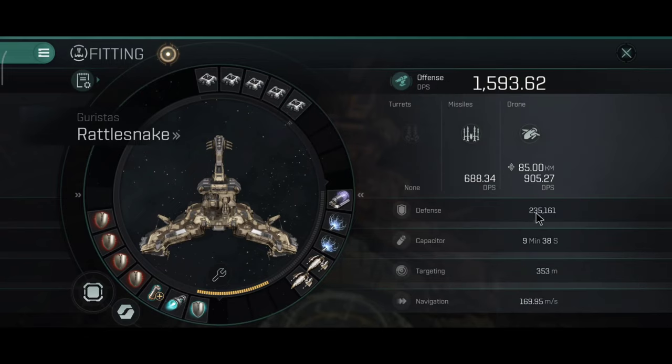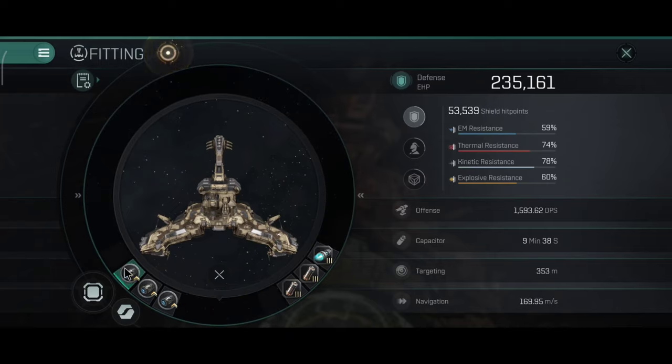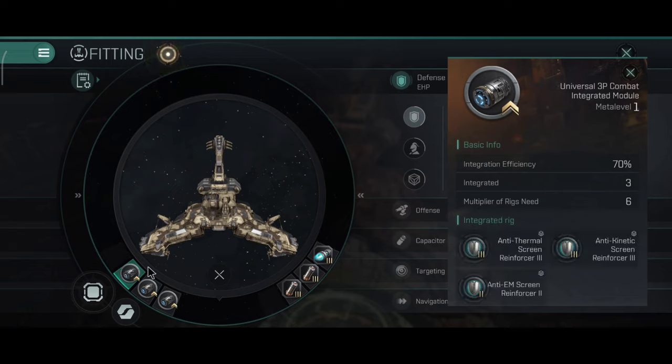Let me show you the rest of the current stats. I have 4 adaptive fields just to get up the resistance. These are the base resistances on this ship — pretty tanky. The resistances show that the Rattlesnake has rigs to improve its resistance.